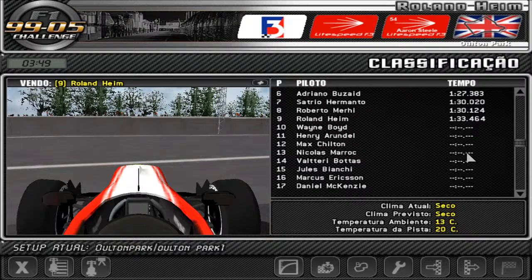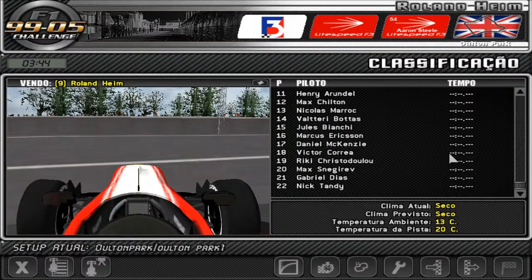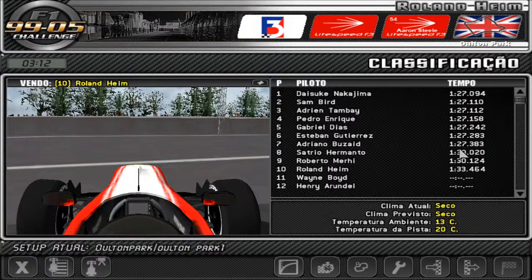Hopefully all the AI cars go out and do a qualifying lap. That's still more than half the pack with just under four minutes to go. For now I think I can see who the top guy is going to be — Nakajima is already on provisional pole, followed by Sam Bird and Adrian Tambay on the first three positions. Gutierrez is also in with a 1:27.